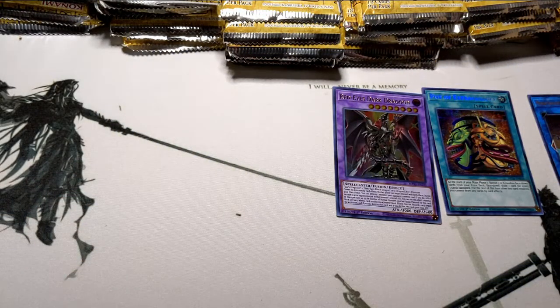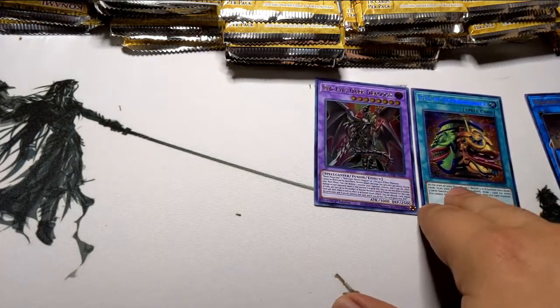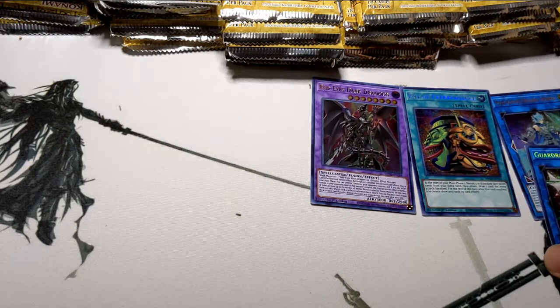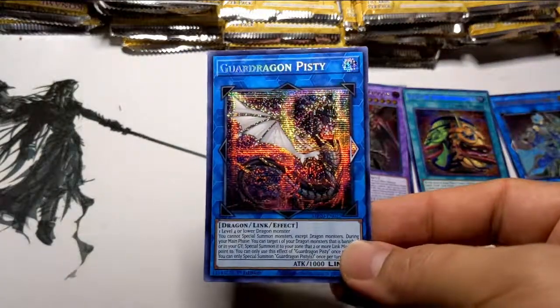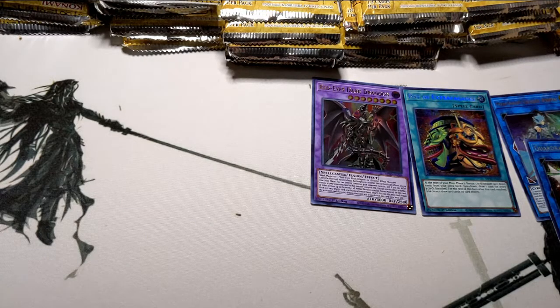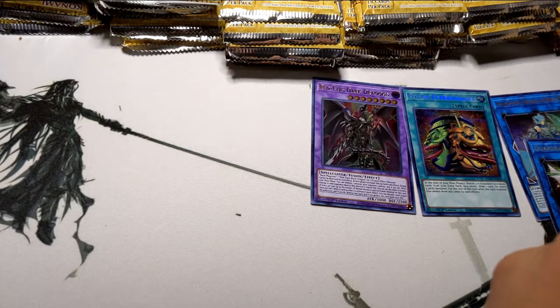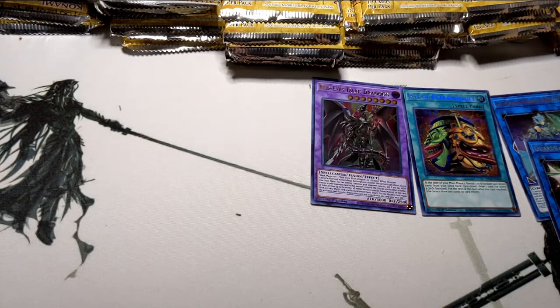Let's put these to the side — put the Pissy right there. Already that's fifty dollars, twenty dollars Mech Knight Crusadia, and Pissy looks super shiny. I miss the old parallel rares where the shine went through the entire card. Konami is just making everything cheaper now, but at least they are giving us great deals with these mega tins. I love the mega tins — I'm going to try to get a case of this every year.